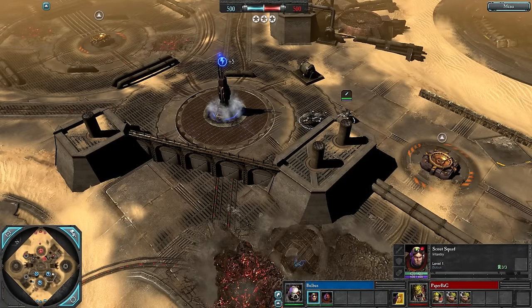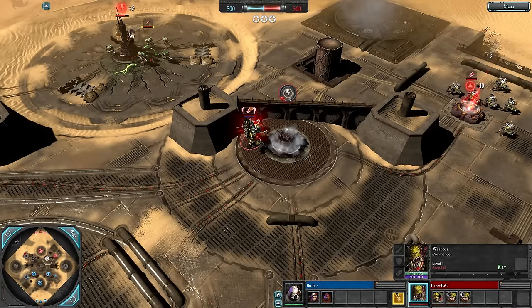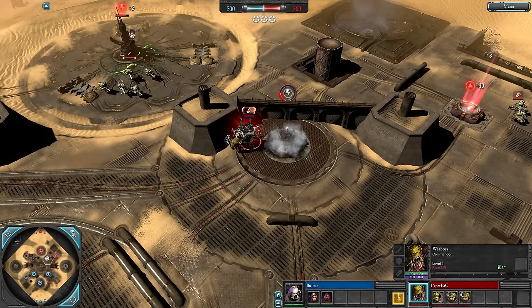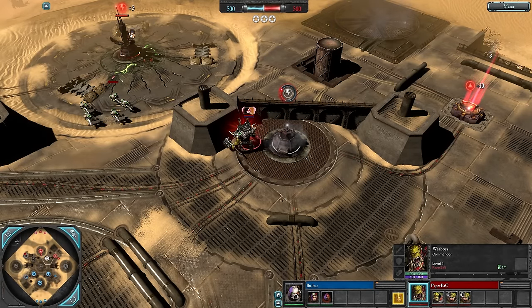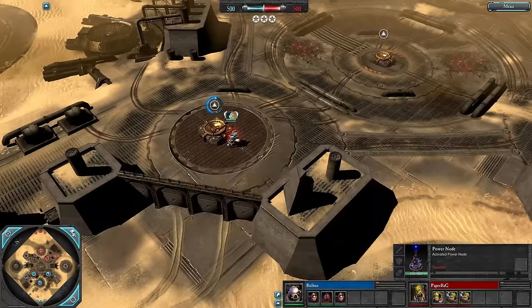Early power here for Bulbas but no power node yet — he can't afford one because he's gone double Scouts. Meanwhile Paper Bag going for double Shooters; double Shooters and Sluggers is cheaper than double Scouts and Tacs, so he's able to get his power node out a little bit quicker.